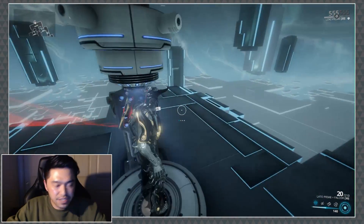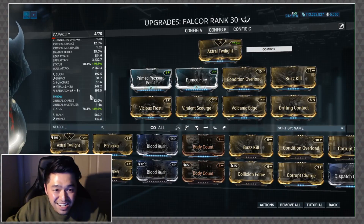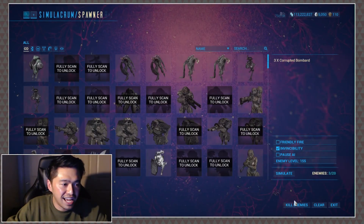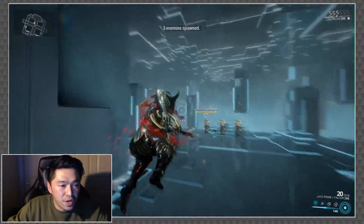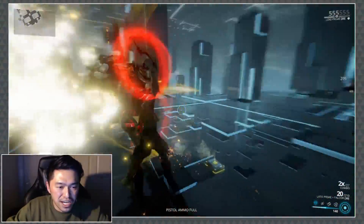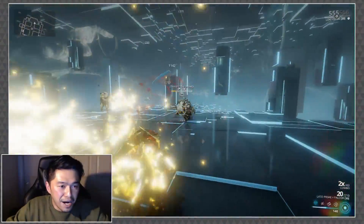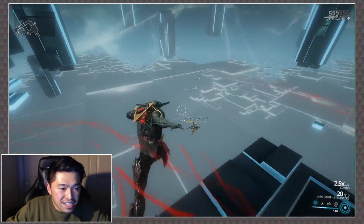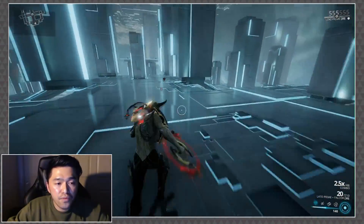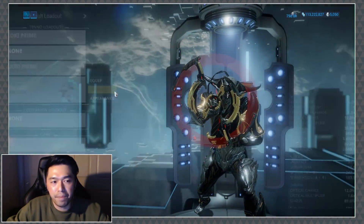I'll show you how this melees and the melee build I put on it — and I'll be honest, it's as good as it's gonna get. It's got a decent chunk of status, we've got Drifting Contact on it, but I'm just not happy with it as a melee weapon. The combo will knock enemies around and provides a little CC so you can get back into your throws, but honestly I wouldn't use this as a traditional melee weapon — I'd use it as a throwing melee weapon.